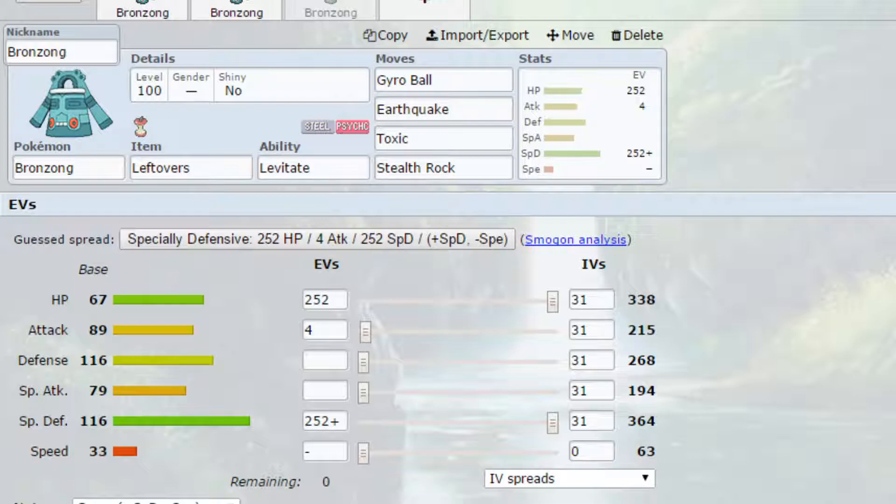We've got Leftovers for recovery, and again we've got Toxic, so you would need to transfer this Pokemon. I've put Stealth Rock on here to set up hazards, but you could also put an attacking move like Zen Headbutt instead, depending on how you want to run it. You can go Max HP and Max Defense, or Max HP and Max Special Defense, or even split it across the middle — that is entirely up to you. But as I said, it's very much a gimmicky set.